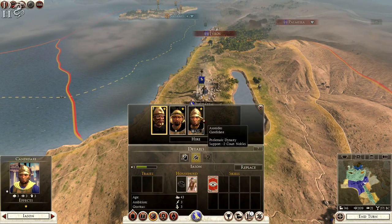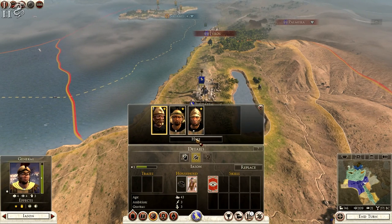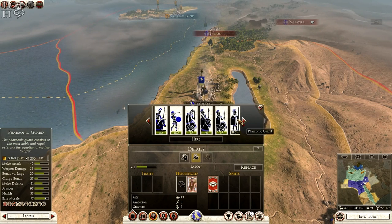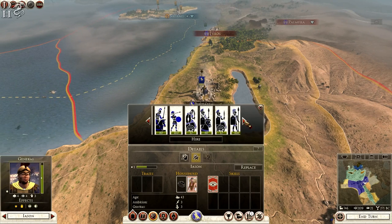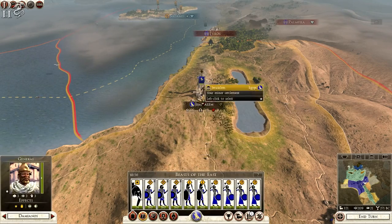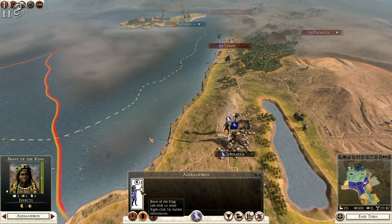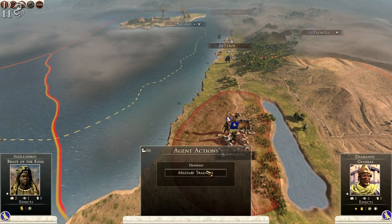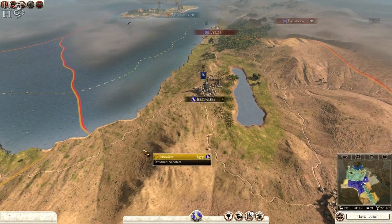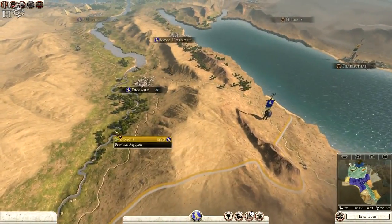We'll replace the current general — hiring Damianos. We're going to give him war elephants as well, as they are quite powerful. My champion can give him some military training, which is important. I think we're probably okay to end the turn here, just double-checking everything.